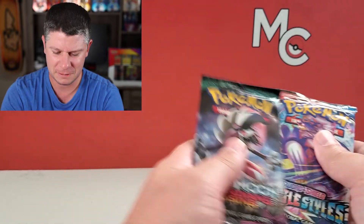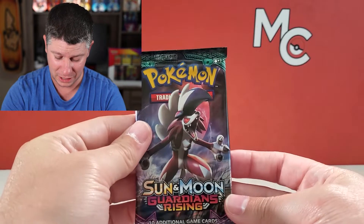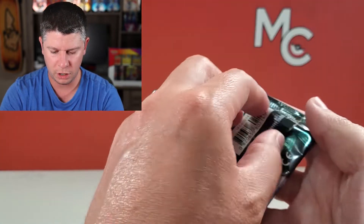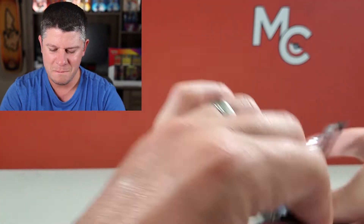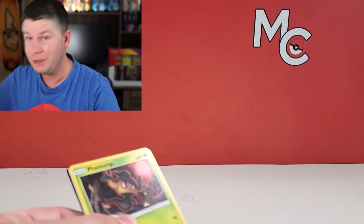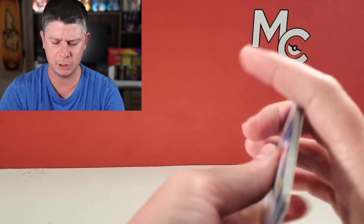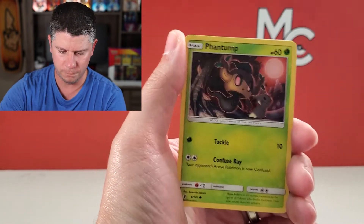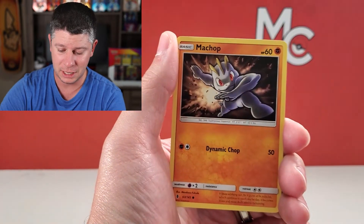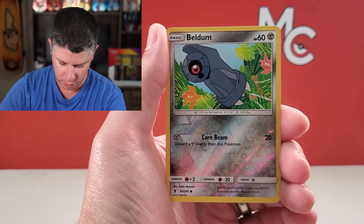You get two Battle Styles, Darkness Ablaze — still looking for that Charizard VMAX — a Sword and Shield, and then a Guardian's Rising. Guardian's Rising is probably the least interesting, but there is still like a Rainbow Rare Sylveon in there. We're going to be cracking into these today, and at the end of this video we might open up some Battle Styles if we've got more time. As I said in my last video, I find these tins are often not great, and then when I said that I got an amazing card. So hopefully I get proven wrong again today.